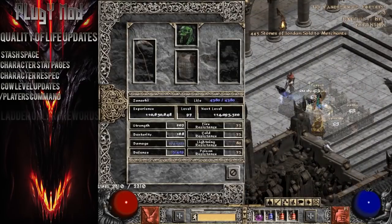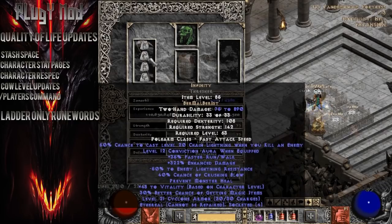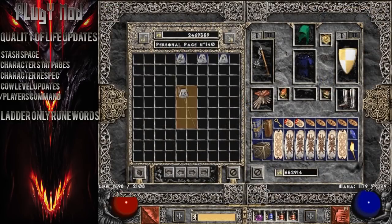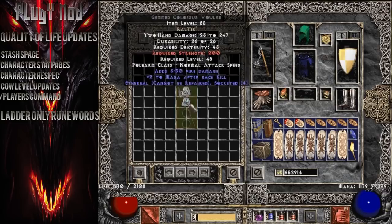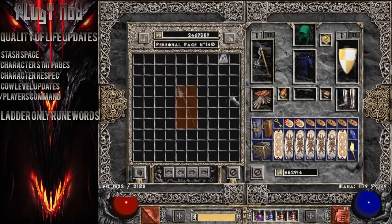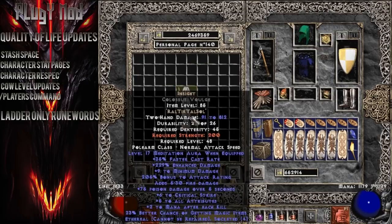The second broad feature is ladder-only availability. Plug-Y gives you access to all the really cool ladder-only runewords not normally available to single-player Diablo 2 players. Powerful runewords like Fortitude, Grief, and Infinity can now be made on single-player. Additionally, powerful starter runewords like Insight and Spirit can also be made on your single-player characters. There is a way to enable ladder-only runewords on single-player without Plug-Y, but Plug-Y comes with so many additional features — why would you want to play vanilla? I'm a little biased and prefer to use Plug-Y.